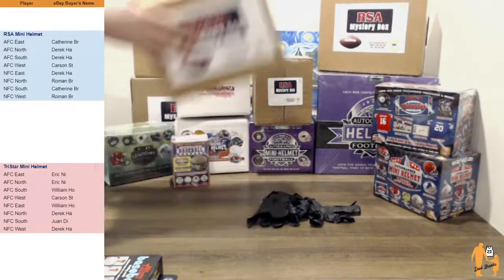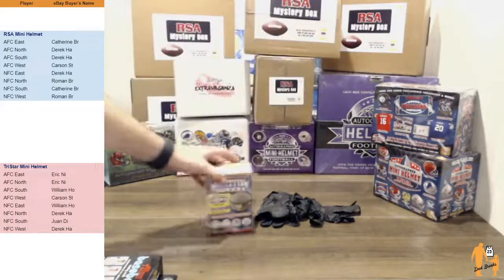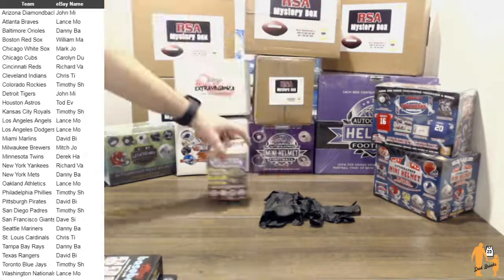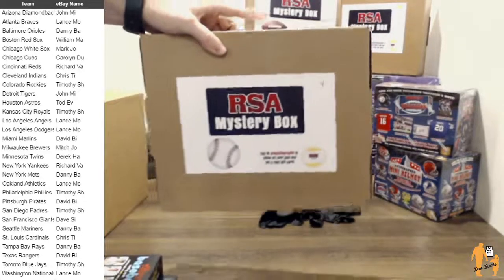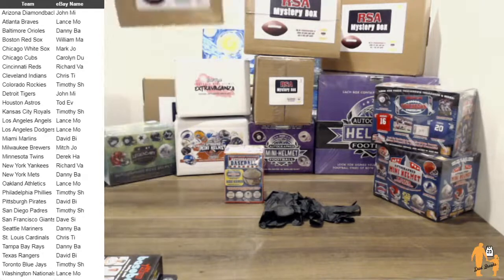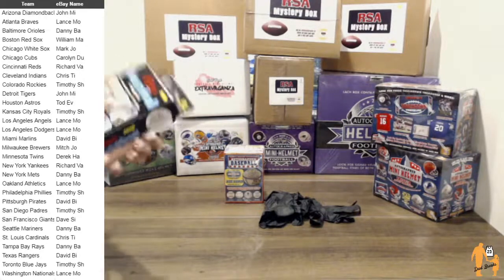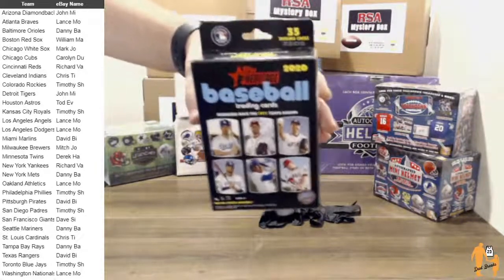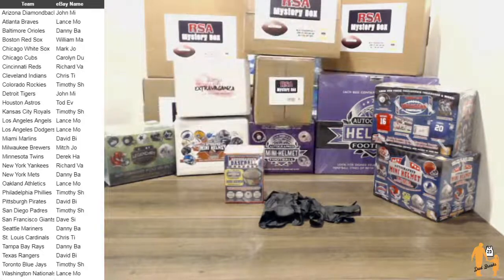Our fifth break is going to be for a TriStar — it's the blue Jackie Robinson edition. That's the names listed there for the baseball. It's our fifth break of the evening and it's going to get paired up with one TriStar or one RSA baseball jersey box. We've been pulling some really nice baseball jerseys lately. As a bonus, I'm going to throw in a razz — one whole hanger box of 2020 Topps Heritage — razzed off to one person.